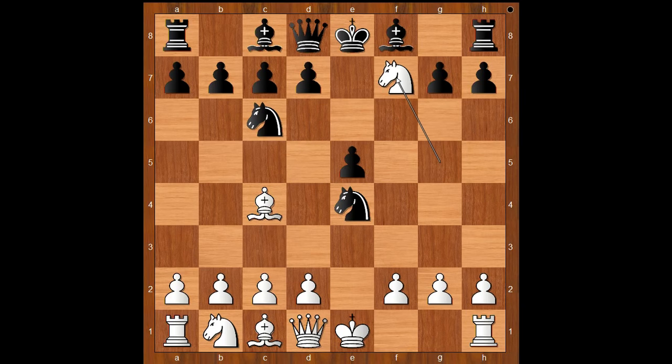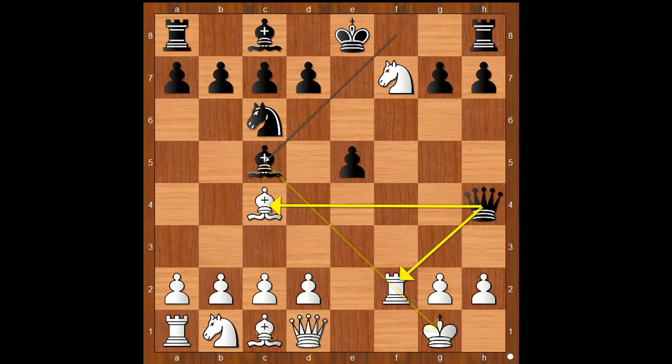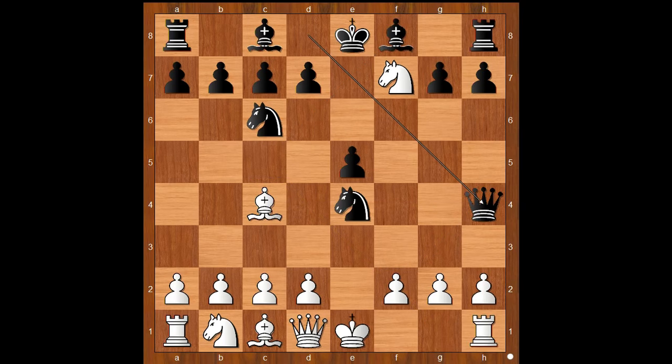If knight takes on f7, then queen to h4. If castling, knight takes on f2; after rook takes knight, bishop to c5 — black stands better. And what else? If in this position, queen to e2, then knight to d4, and black is okay. Back to our game.